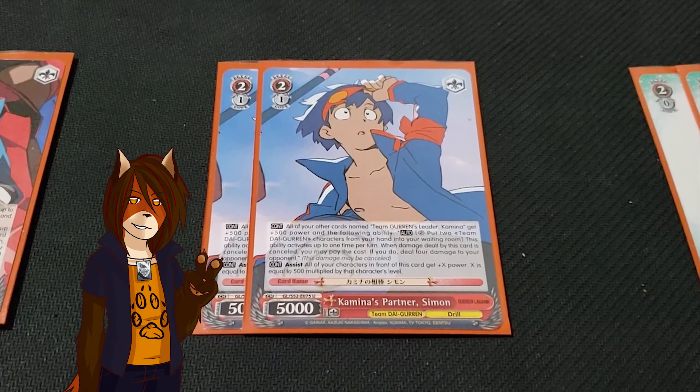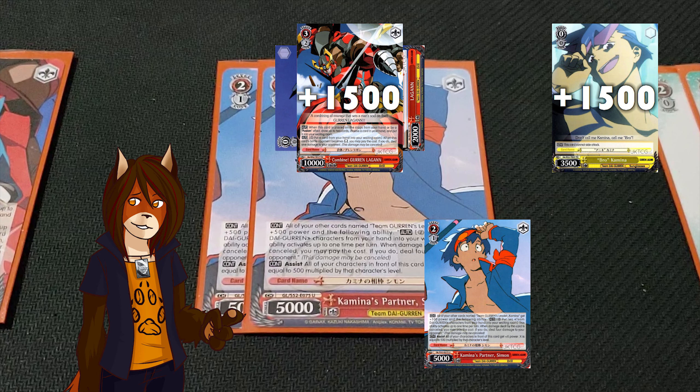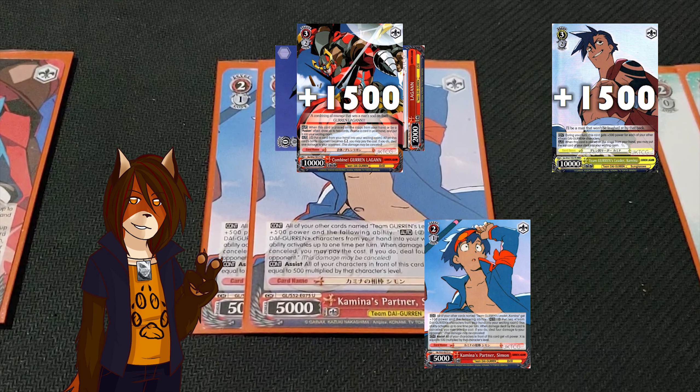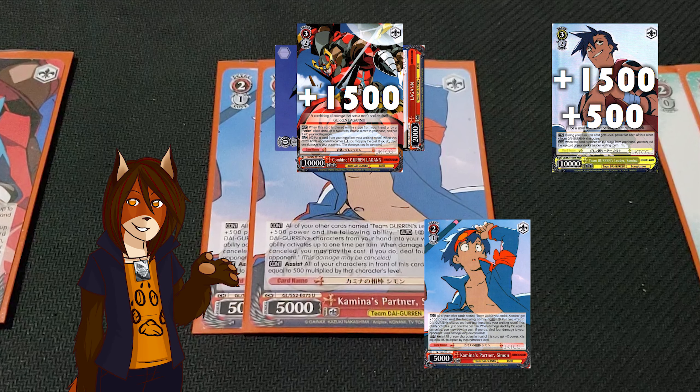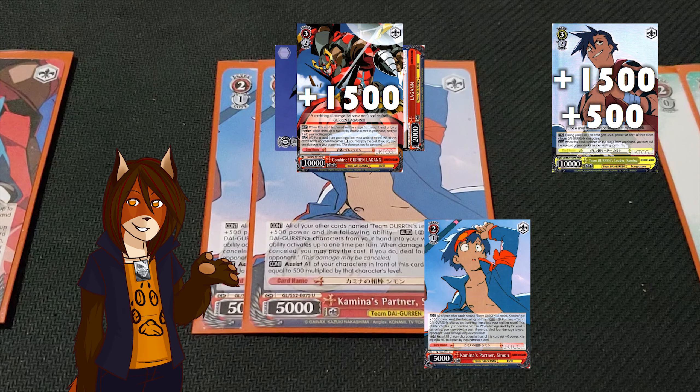I also play a pair of Kamina's Partner Simone. It powers up anything in front of it by 500 times its level, and it even gives Team Gurin's Leader Kamina its own unique bonus of 500 power, and the ability that if its attack damage is cancelled, by paying 2 stock and discarding 2 cards, you can do 4 damage.